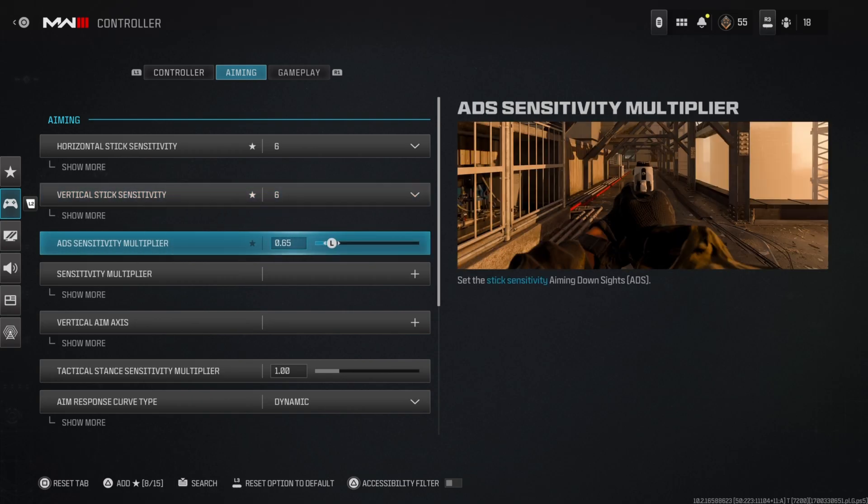My ADS sensitivity multiplier is a lot different than most people. A lot of people keep it at one or at least point eight. But I run it at point six-five because I feel like with a slower ADS sensitivity multiplier, your aim assist sticks a lot more when you're moving slower.